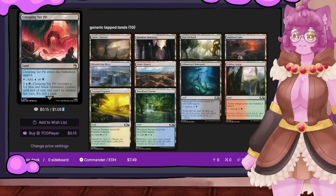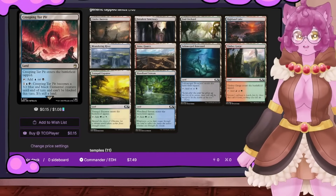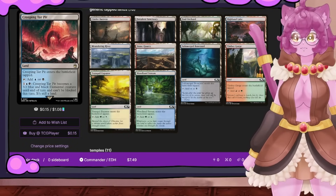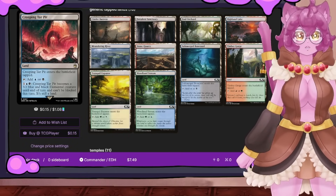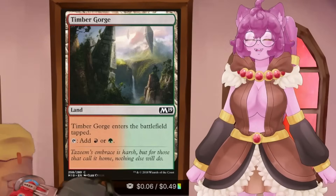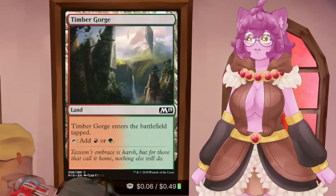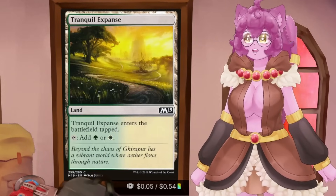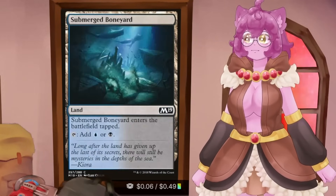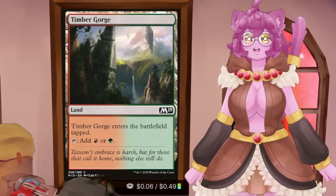The next ones are the generic tap lands. These are 10 cards we don't really see in pre-cons all that much now, but when we got the starter decks, they were chock full of these. These are exactly what they sound like — generic come-into-play-tapped lands. They have no benefit to coming into play tapped other than you decided they're here.